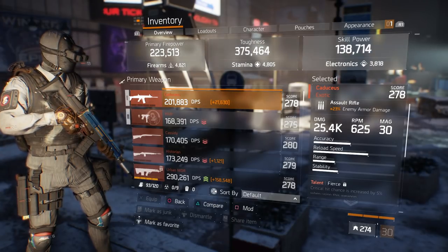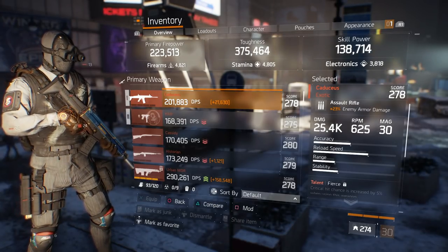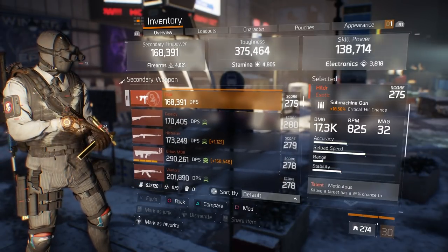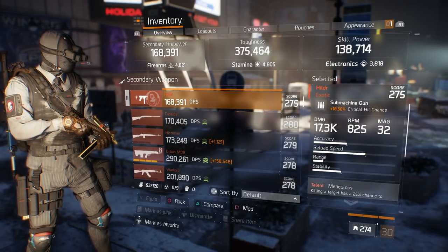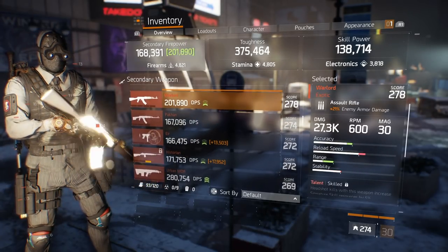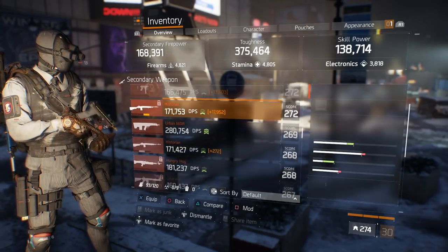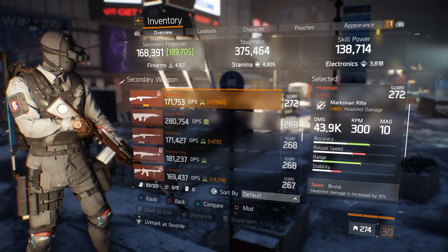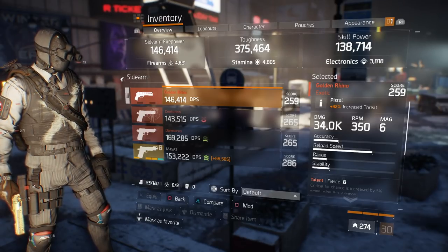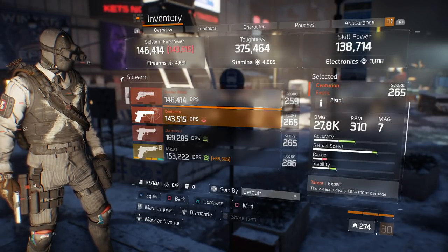Then any exotic primary weapon you have — I have the Caduceus. And for the secondary primary slot you can use the Cast City, the Historian, the Urban MDR, the Warlord, the Pecan, the Ear, and the list goes on. For your secondary weapon there are only a couple: the Golden Rhino, the Centurion, and the Damascus.